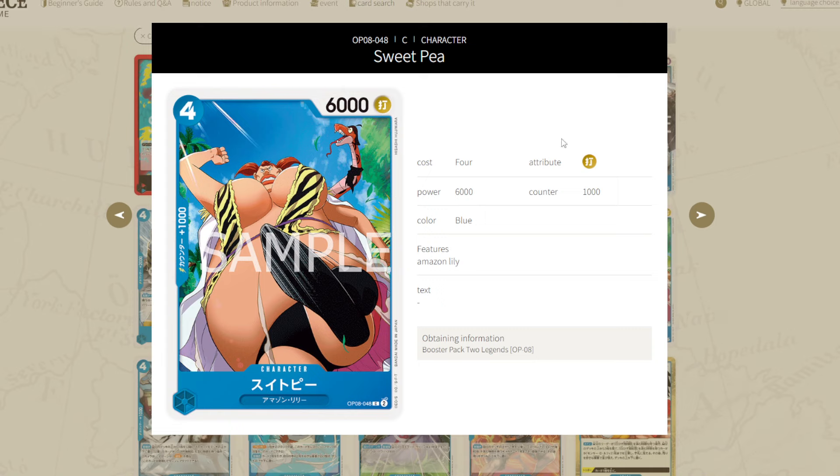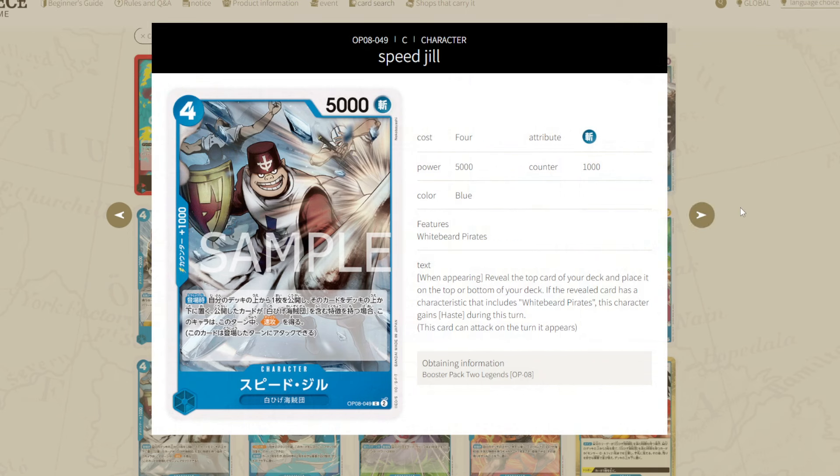Next up, Sweet Pea is a 4-6 vanilla for the Amazon Lily type. The art is crazy, I'll just say that. But that's about all I have to say about it, because it's a vanilla for a terrible archetype.